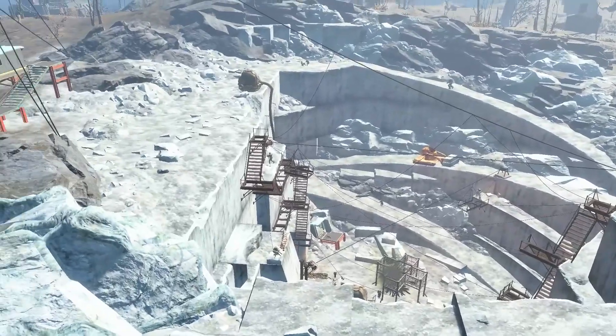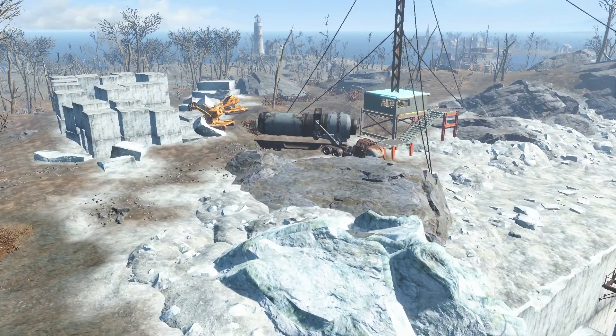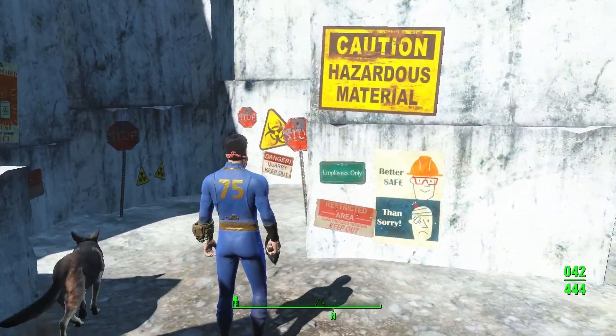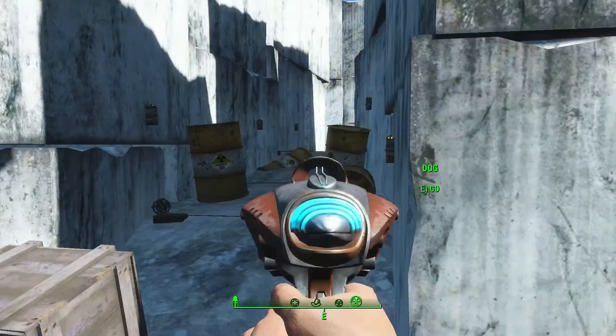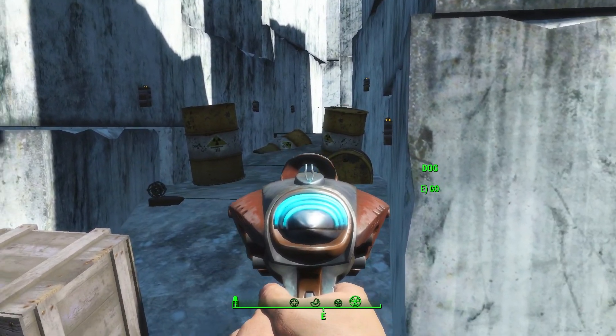There are plenty of raiders in this location so you should be really careful. As you can see there are a lot of signs that say stop, caution, hazardous material. That's because there are a lot of traps as you can see right in this footage. You can disarm these traps or you can just shoot them and let them blow up.